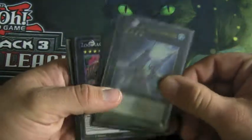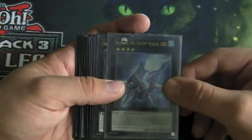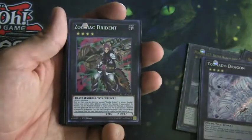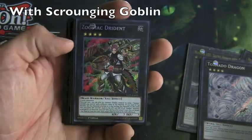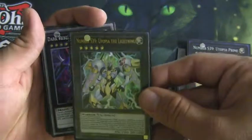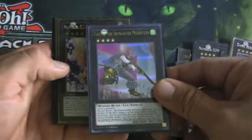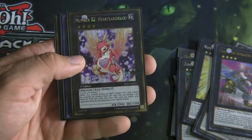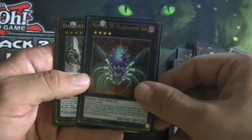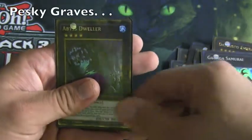Moving on to our extra deck, we have a bunch of Rank 4 monsters — and this can be anything you want. Starting off: Number 101 Silent Honor ARK, Tiger King because you run Beast Warriors, Tornado Dragon, Number 106 Giant Hand in case you want to steal your opponent's Zodiac cards. We run Utopia, Utopia Prime, and Utopia Lightning because big attacks are powerful. Dark Rebellion just in case Utopia doesn't go through. Castel because he's cool. Heartland Draco because Gagaga Cowboy will be hurt once Links come out. Steelswarm Roach, Number 70 Malevolent Sin, Daigusto Emeral, Gagaga Samurai for games, and Bujintei Tsukuyomi for pesky traps.